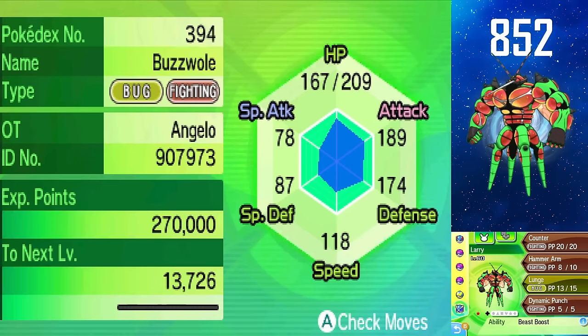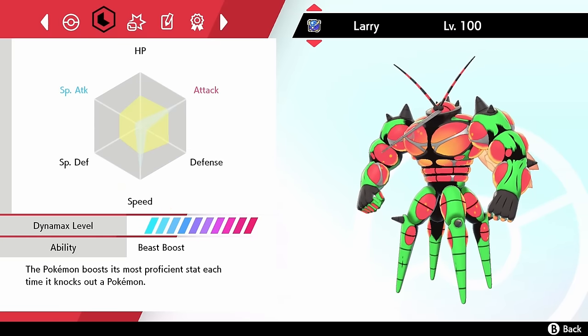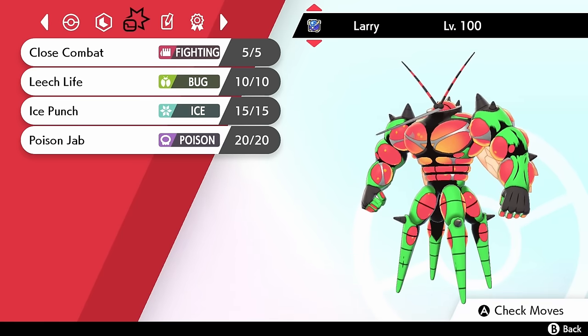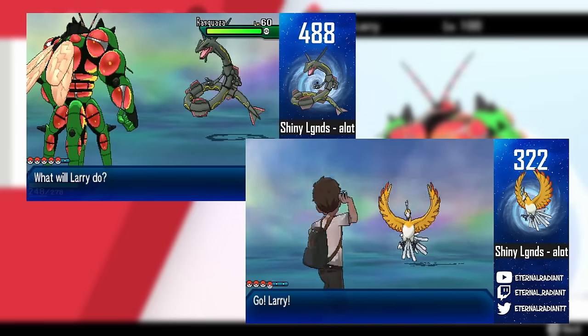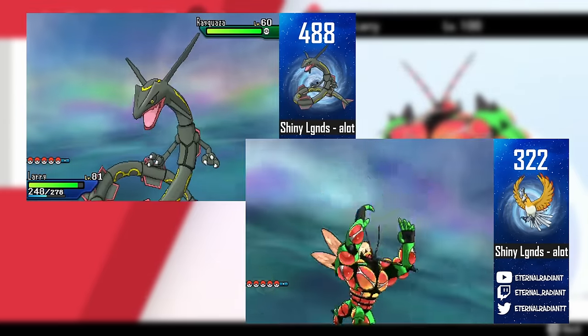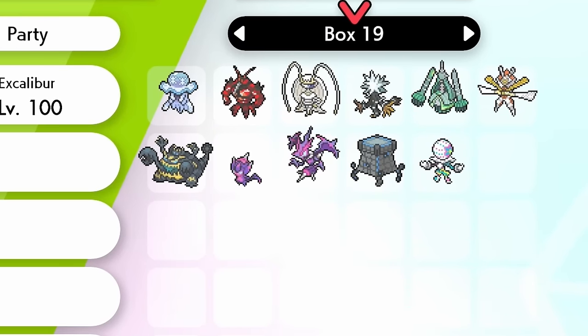Holy crap, we got it! Look how clean it looks. This is Larry, my Shiny Buzzwole, running an Adamant nature with max attack and speed, along with a fully offensive set with coverage moves. He came from Alola with a wide variety of ribbons. Larry has actually helped me catch many Shiny Legendaries — he was my main False Swiper. But now he can retire on my Switch with the rest of his buddies.